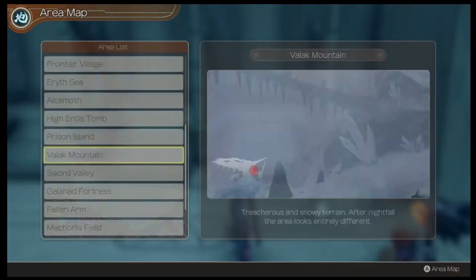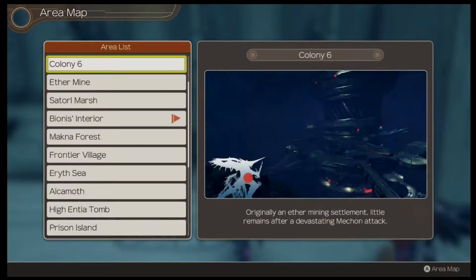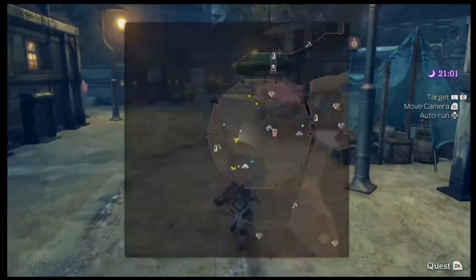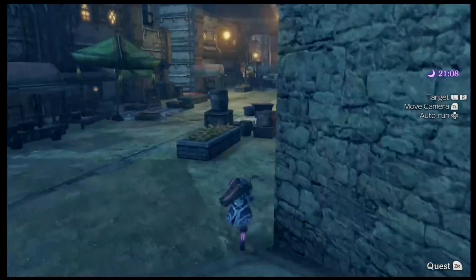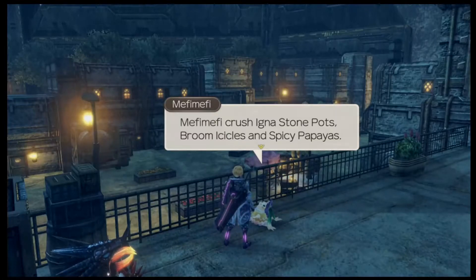It's the last two — I only need two for that one, right? Yeah, I just wanted to make sure. Man, I'm surprised Colony 6 doesn't have any more landmarks in the area of the actual colony — it's all on the outside of the colony, which I find weird.